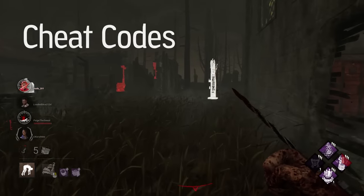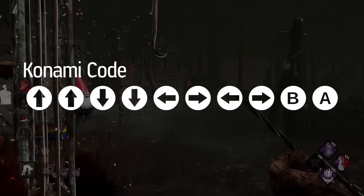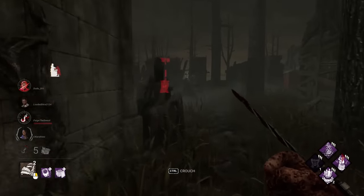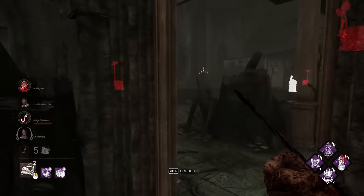Cheat codes are button sequences which alter the game's state, sometimes intentionally left in by developers for players to experiment with. Often found in single player games, allowing players to spawn in weaponry or replenish health, for example. In development, these cheat codes were likely utilized for testing purposes by those creating the game.